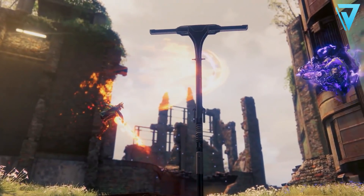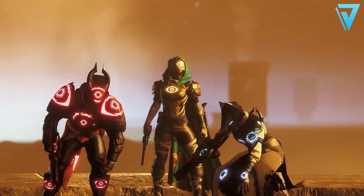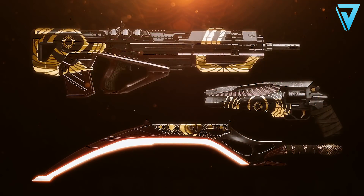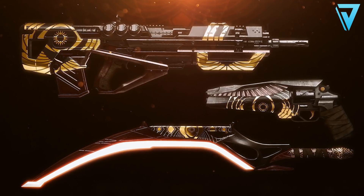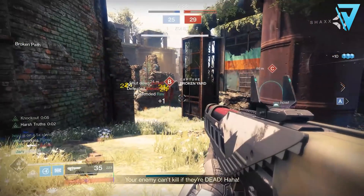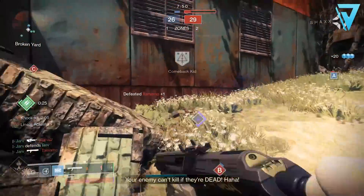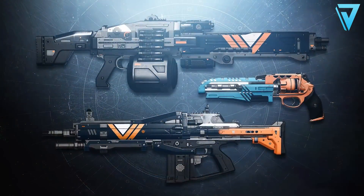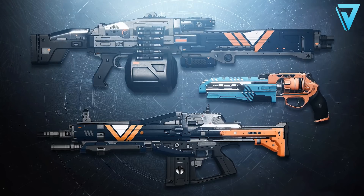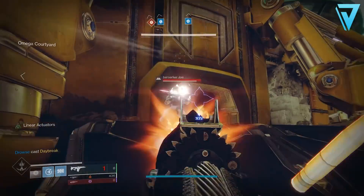Another weekend and Trials have returned. With the return of Trials of Osiris this season we have some incredible new rewards to chase. These include some new weapons that Bungie have teased us, including the Messenger pulse rifle, the Igneous Hammer hand cannon, and also Solo's Scar, which is a new legendary sword. Each weapon will also have an adept version with special mods, and a special shader that can be applied to any adept weapon — even ones from Grandmaster Nightfalls.